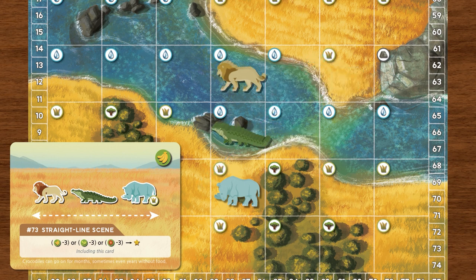But pay close attention to each animal's terrain condition as well. In this example, the rhino must also be placed in the grasslands.